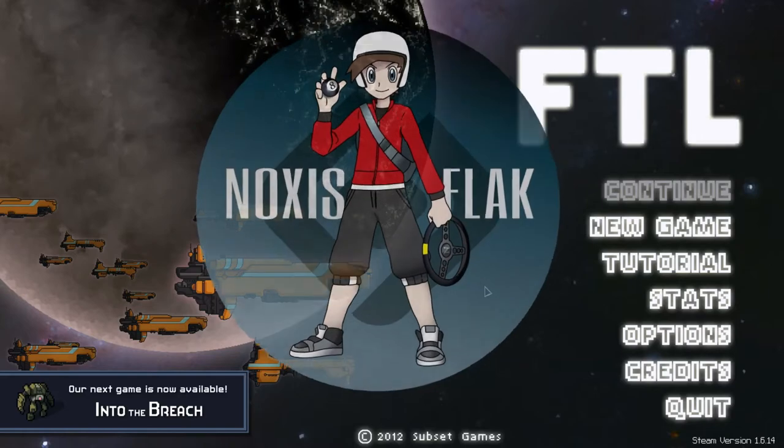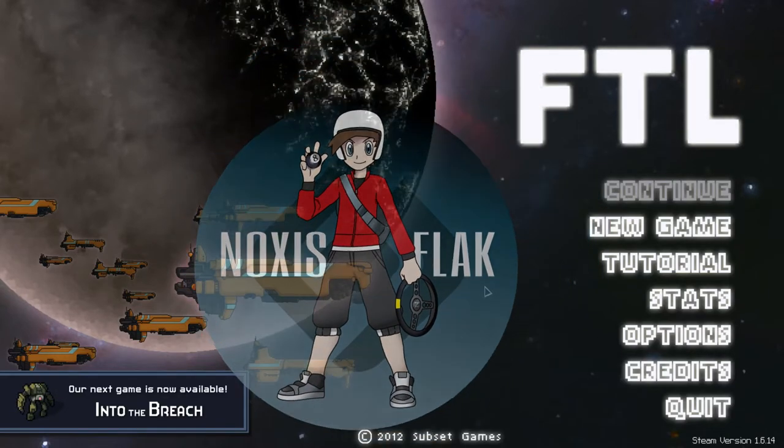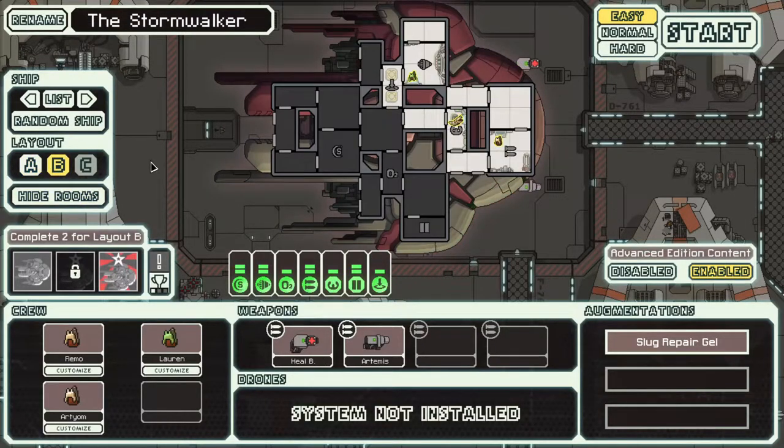Hey, how are ya? Nox, it's Flack here. Welcome to another FTL adventure. It is Monday morning, and that means we're starting a new game with a new ship. And for this week, we will be doing the Slug Ship Layout B. And frankly, I like the Stormwalker, so we're actually going to keep it that way.